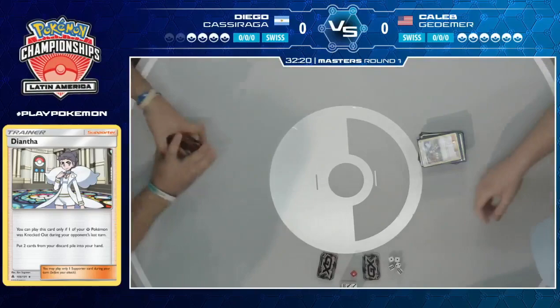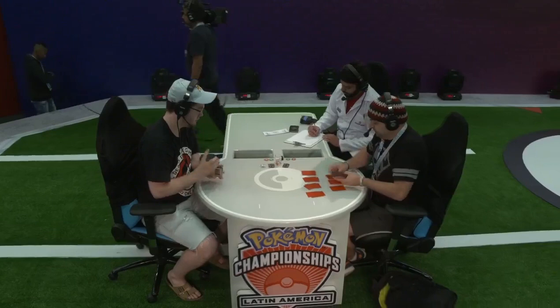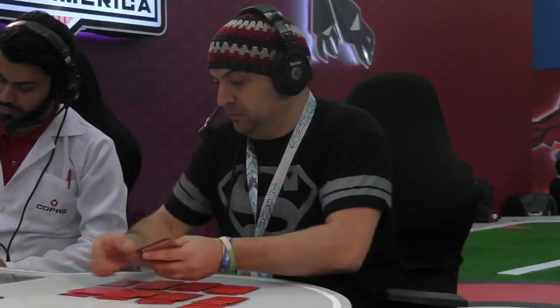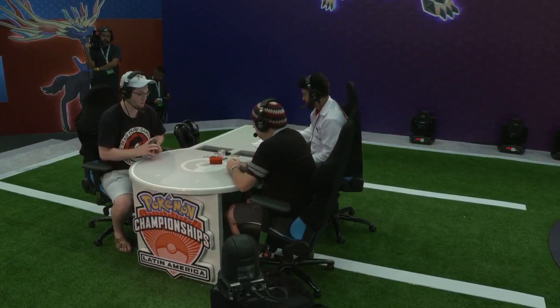It kind of seems like in this matchup, if Caleb gets set up the way he wants, it's almost impossible for Diego to win. It's a Zoroark GX deck — odds are it's going to use Trade to draw cards and set up every single game. Diego did have a pretty good start out of the gate with that Guzma on Tapu Lele turn two to take two prizes, but those were the only prizes he took that game. From then on, Caleb was able to control Diego's deck in a way where he could never quite get enough damage to knock out anything significant.